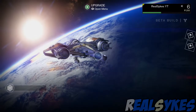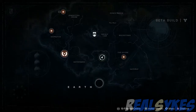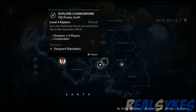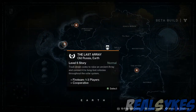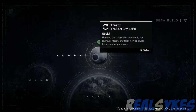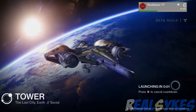What you guys want to begin by doing is going to the original home screen. From there, click Set Destination and go down and click Earth. You'll be prompted with all of these side missions. You have to play each and every one of them, including Restoration, Explore, the Dark Within, the Last Array, and the Warmind. You have to finish all of them, be level 5, and finish the mission called The Last Array.